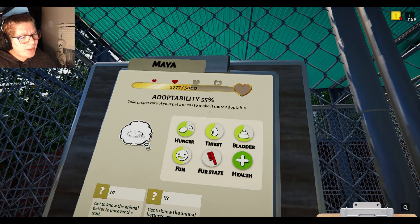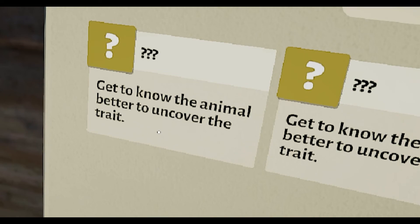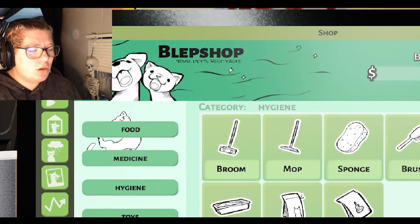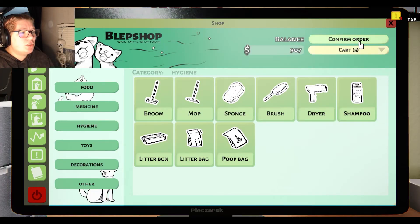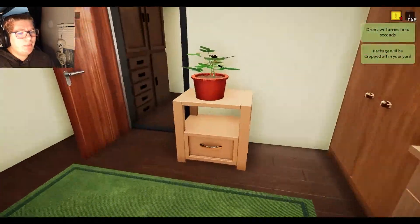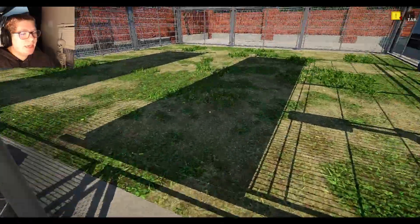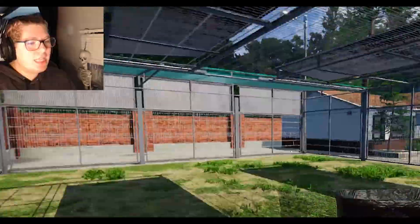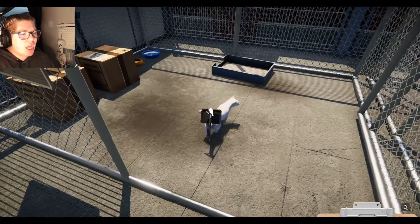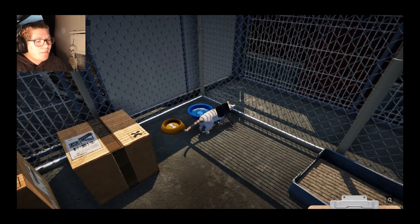All the adoptability is going up as she's getting her needs met. Get to know the animal better to uncover the trait. Hygiene — yes. A litter box. I don't know why I don't have that — that is so expensive, $113. Baby girl, I have a litter box, let me take care of your poopies for you. Let me brush you, Maya. She's letting me do it. We're friends now.